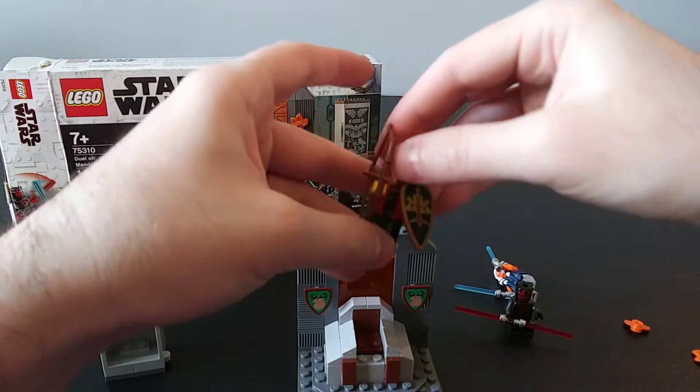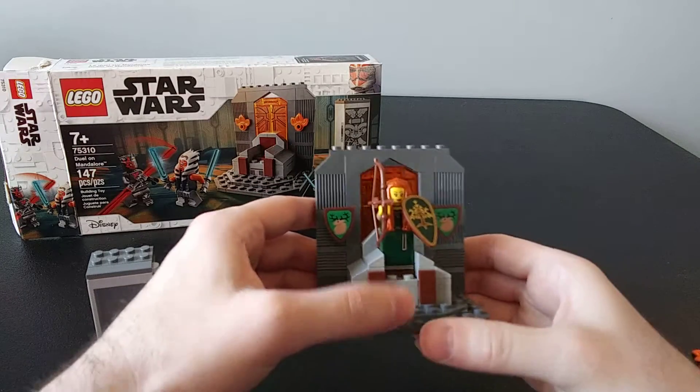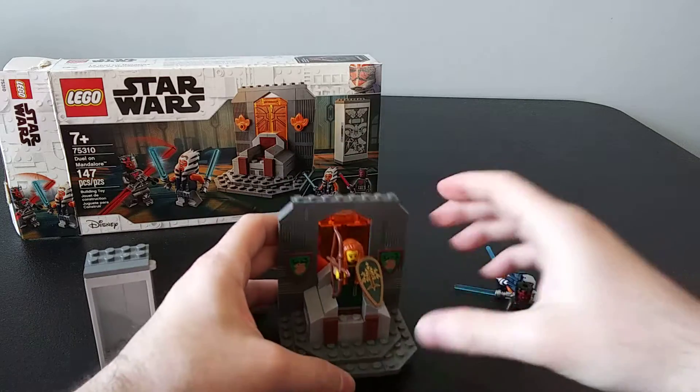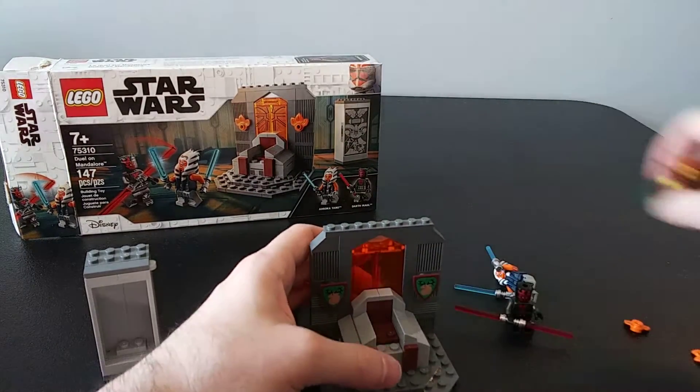I even have a forest person to sit on the throne here. You can see how you could swap some pieces out and customize it to whatever you're using as part of your build. I'll go ahead and pull her off now.